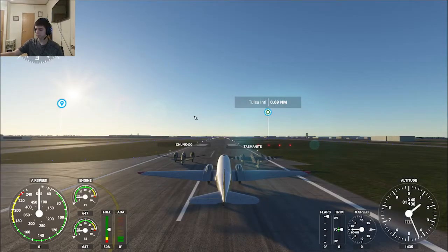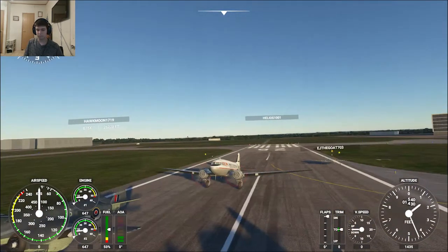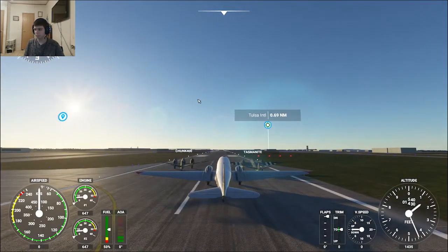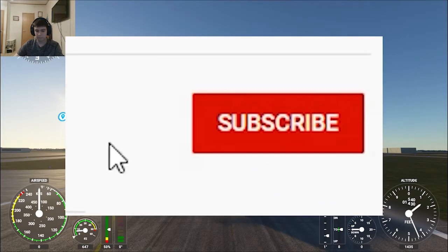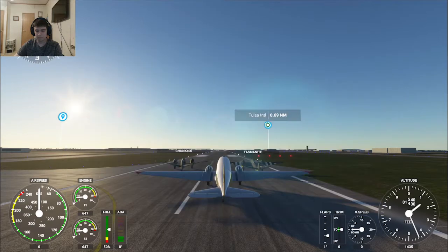Hey, what is up you guys, this is Jerry the Gamer here. We're back with another video today — we're playing some more Microsoft Flight Simulator 2020. I'm joined today by Chunk 400 and Tasmanite, also known as Brett Plays on YouTube. We are at Tulsa International Airport and we're going to be flying along Route 66 to Amarillo, Texas. I've got the DC here, so we're ready to take off. Before we get started, please subscribe to the channel and turn on the notification bell so you can be notified as soon as I upload a new video.